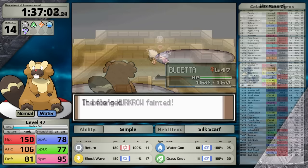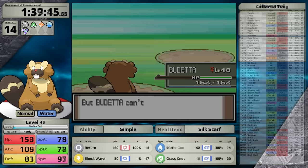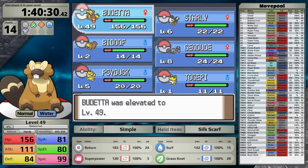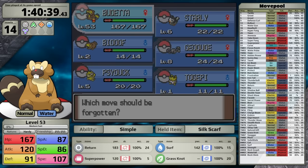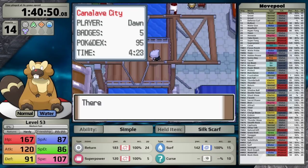Before I face the rival, I use Rare Candies because he's been problematic in the past. This brings Beaveral up to level 53, where it can finally learn Curse in the place of Grass Knot. My set is now Return, Surf, Superpower, and Curse, and I'm hoping it's going to give me what I need to beat the rival on my first attempt. He leads with Starraptor, so Intimidate right away. This thing loves to set up evasion with Double Team, so I use Curse to boost my attack. After getting to plus one, I one-shot with Return, and then he sends in Heracross.